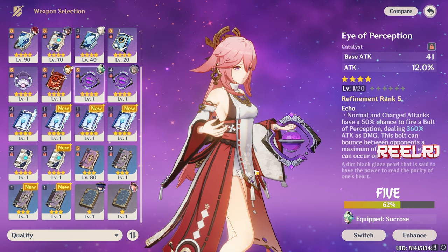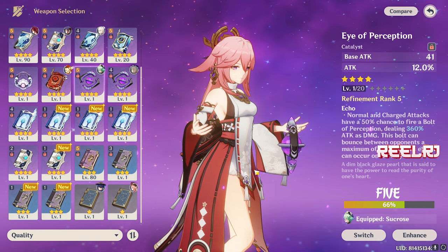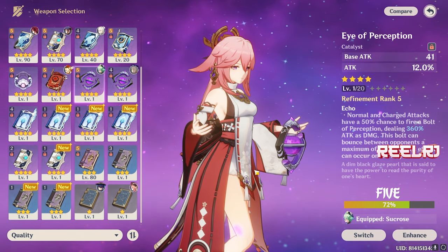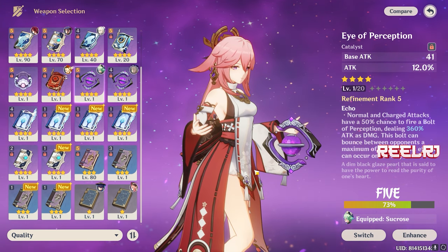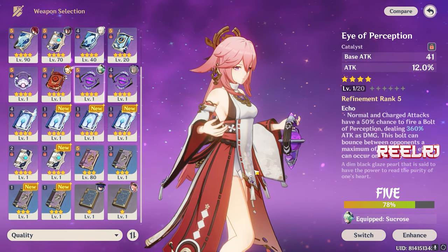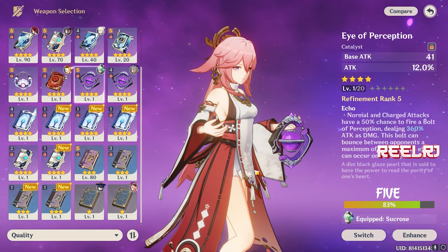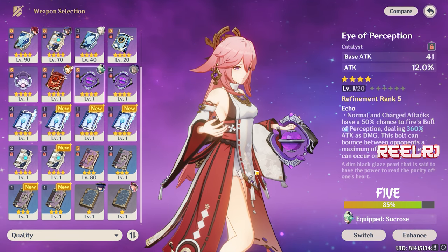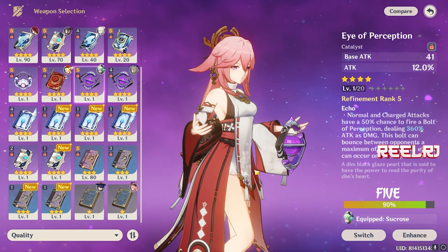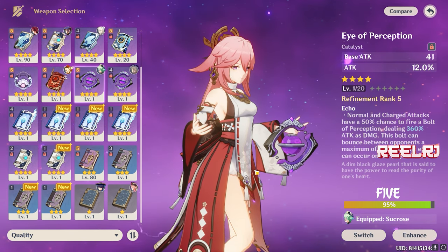For number five, we have Eye of Perception. It has a base attack of 454 and a substat of 55.1% attack percentage. The refinement ability has a 50% chance to fire a bolt dealing 360% damage, bouncing between opponents up to four times, occurring every eight seconds. It's workable if you use Yae Miko as main DPS or sub DPS, but I put it at number five because it only gives pure attack percentage.